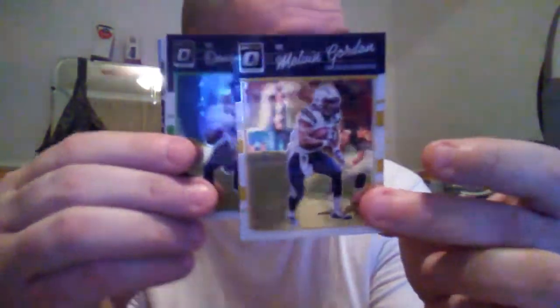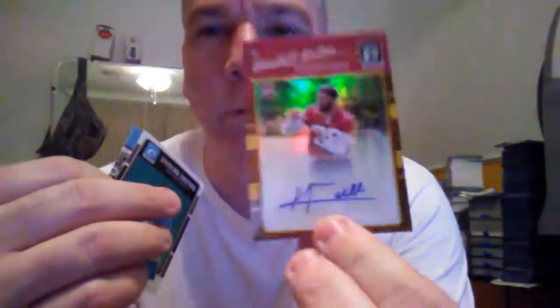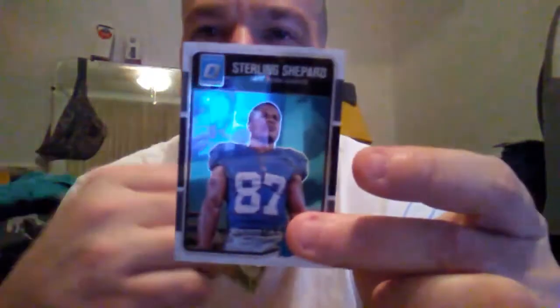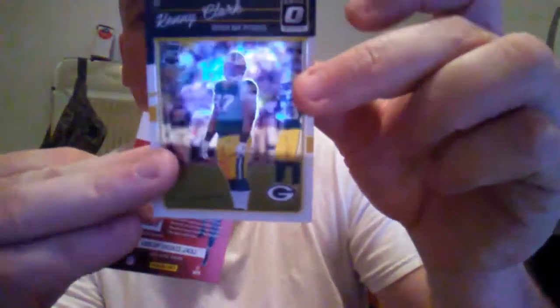The last video cut out for some reason, but continuing: Melvin Gordon, Doug Baldwin, and this looks like it's going to be the auto — Randall Fuller, and it's a copper refractor auto. Sterling Shepard, Ezekiel Elliott rookie, DeAndre Hopkins, Chris Ivory. There we go — Jared Goff, and that is an x-factor Jared Goff rookie x-factor, and a Kenny Clark rookie.